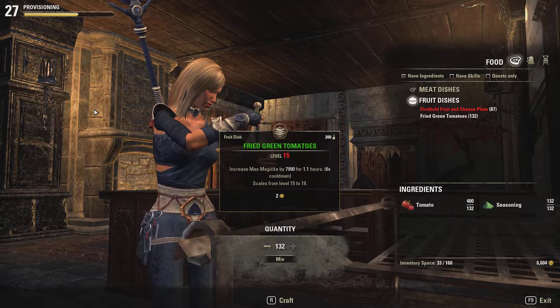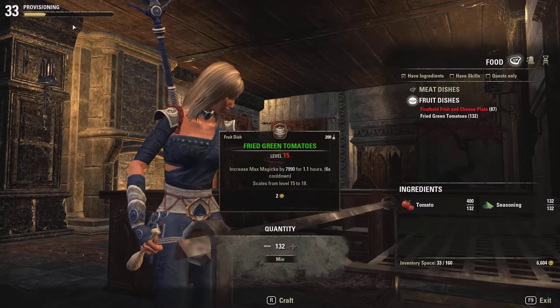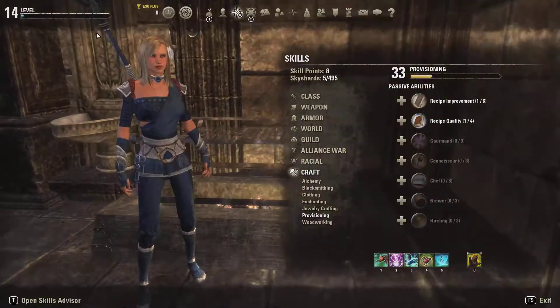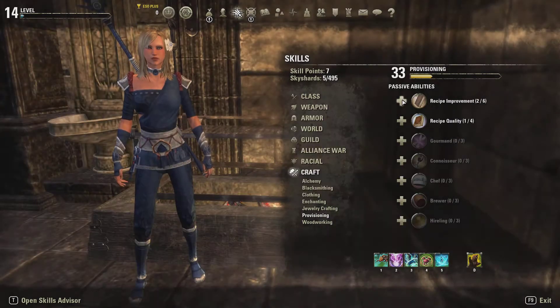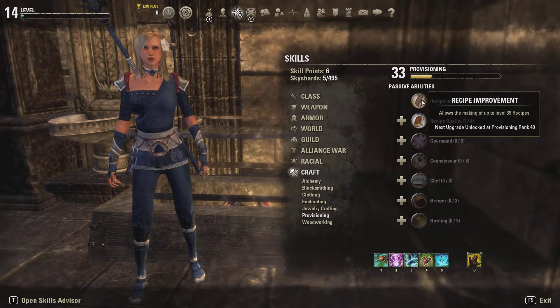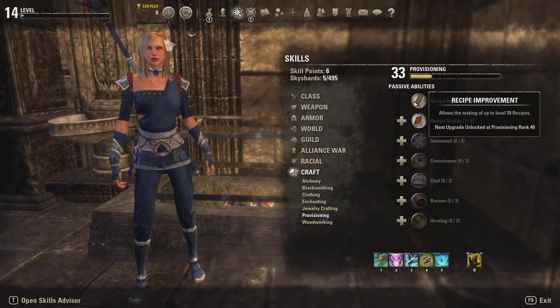And there we are — level 33! Now we're going to have to do Provisioning Improvement for recipes, spending those two skill points. And now we can craft up to level 39, which is the highest possible right now.